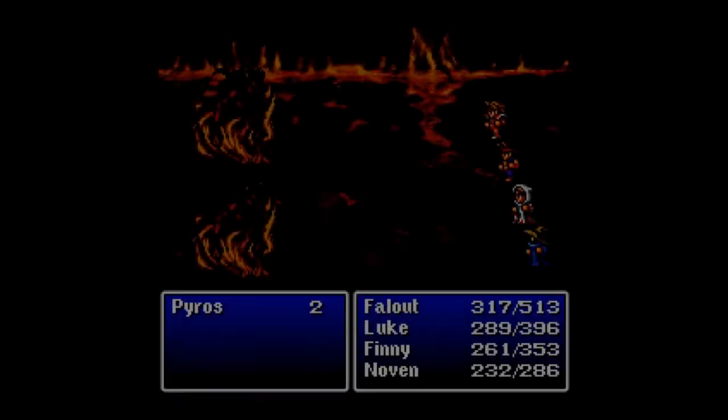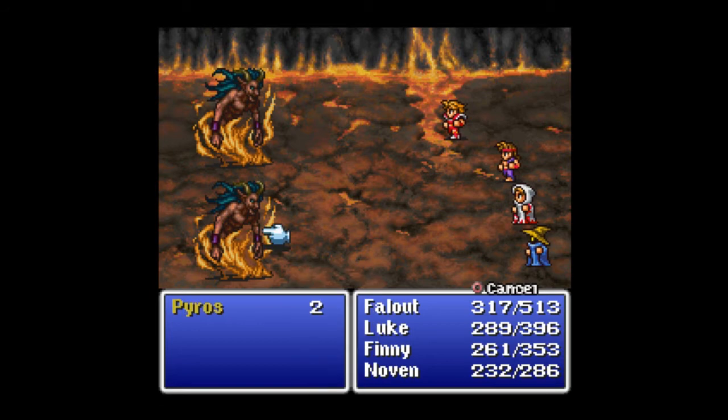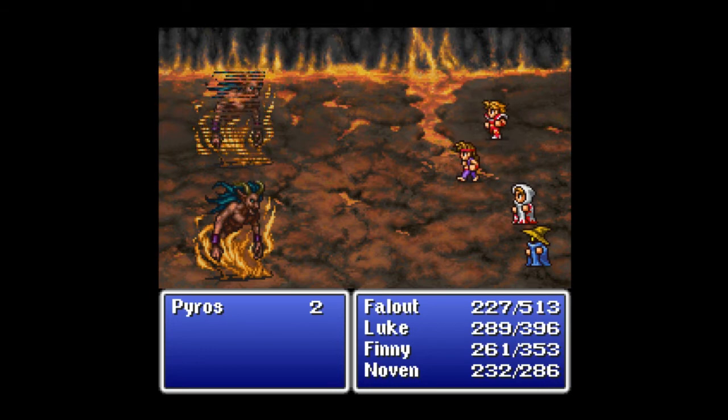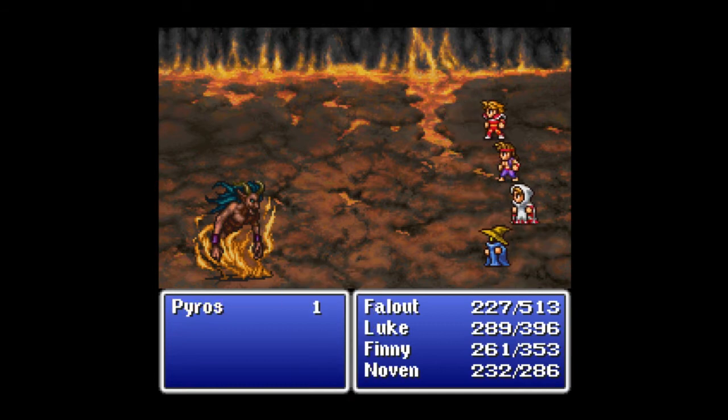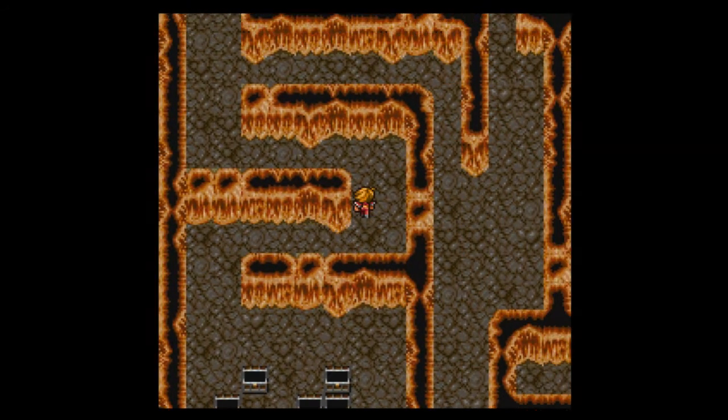I do believe this was a scripted fight — I didn't show it before because I didn't think it was scripted, but seeing that I landed on the same spot and got into the same fight, it is a scripted fight. It's Pyroses again. I'm getting kind of tired of Pyroses, as I'm sure you are. Luke can take one out all by himself; it takes everybody else about two turns. Pyroses are getting pretty easy now.